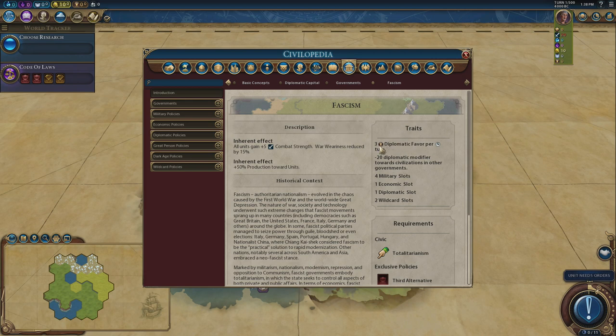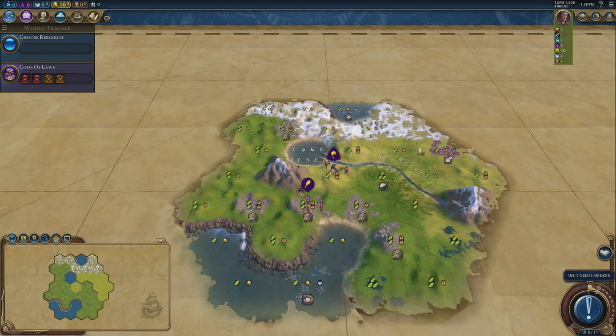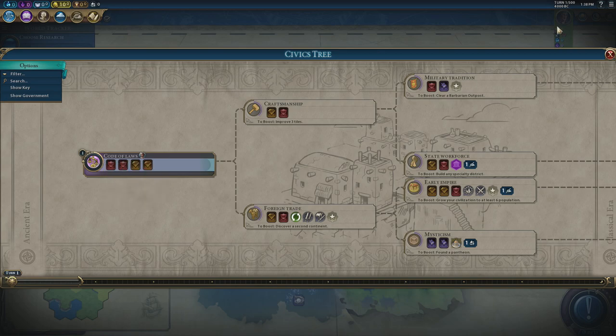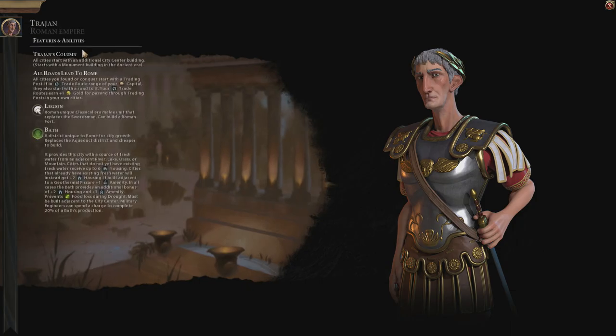The first half of the game we're going to be focusing on draining as much favour from the AI as possible and using it at the world congress to win basically every vote we can. Towards the second half, it's about generating large amounts ourselves and engineering how the game works. Diplomatic favour depends on what government you are in — at the moment we're on turn one, but we are currently a chiefdom which means we get zero diplomatic favour per turn.